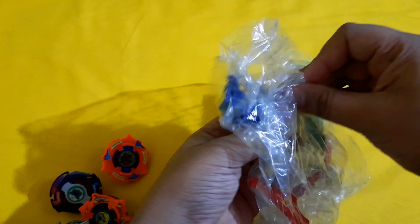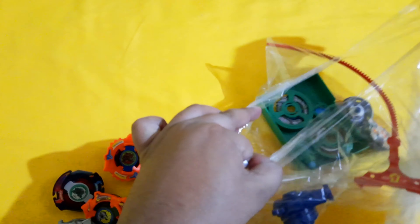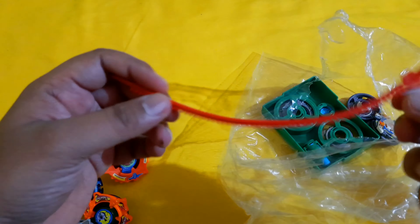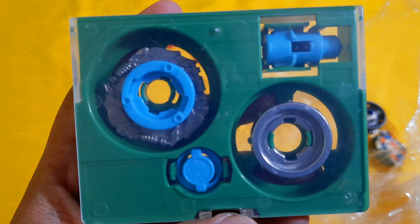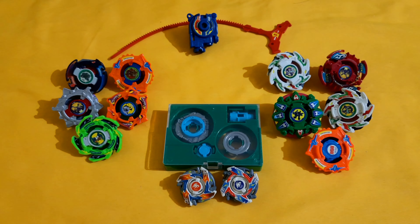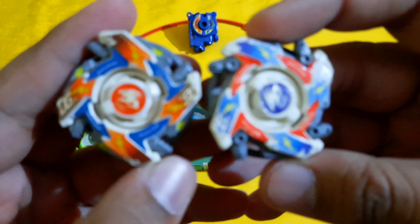Let me pull up some more common beys from HMS. First things first — the most important part, an HMS launcher. If you want one, let me know. We also have a winder — we'll open them later. But first, let's look at this Einstein MS blue version with the case, looking sweet.